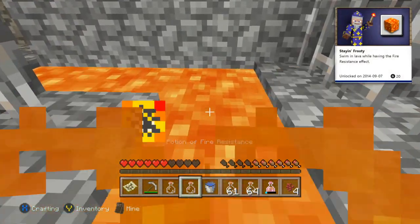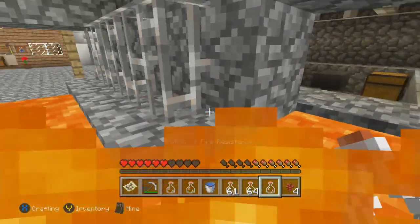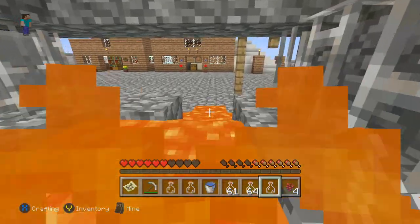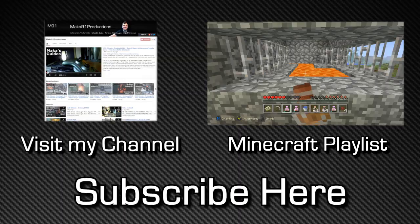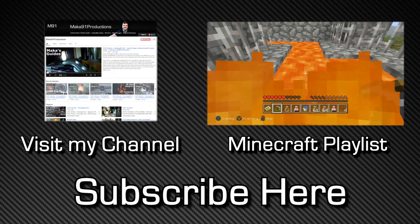Because you just drank the potion of fire resistance, you are completely resistant to fire. As soon as you walk through in and out, you should unlock the achievement — or trophy — called Stayin' Frosty, for using the potion of fire resistance and walking through lava without taking damage. Thank you for watching, make sure you comment, like, and subscribe, and I'll see you in my next Minecraft video. Peace.